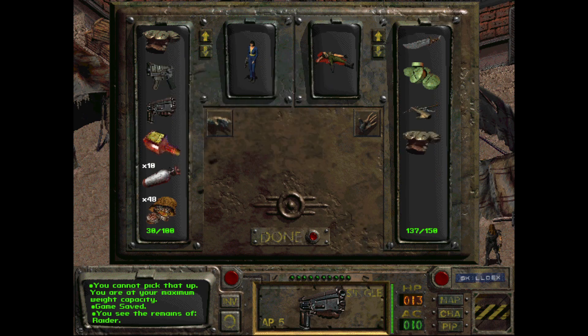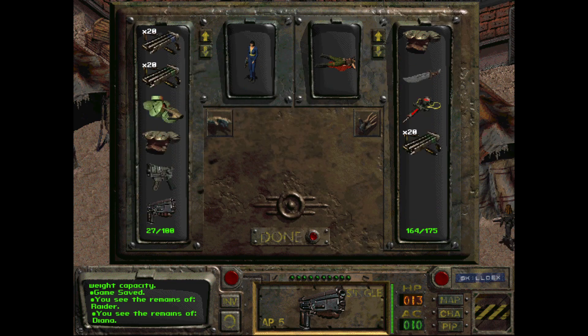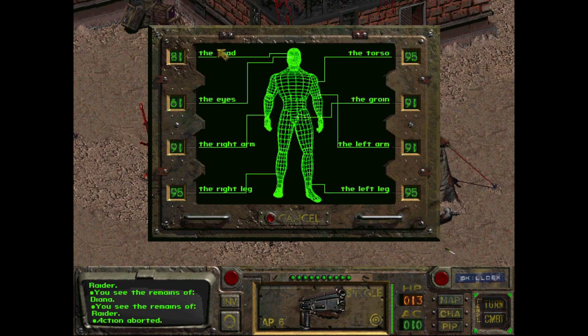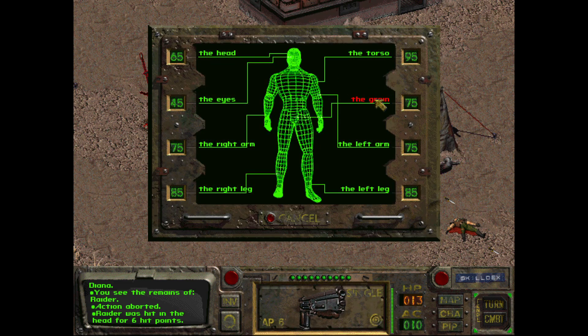Take the caps, take the drugs, all that good stuff. Take the ammo because it usually sells well and it's not heavy. Take the stim. All right, here's the second round - equip the armor, hold on, we'll get that sorted. Shoot him in the dick.